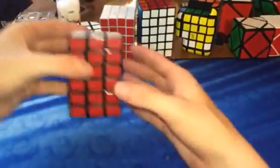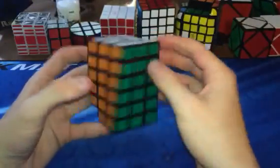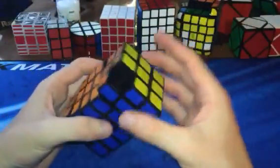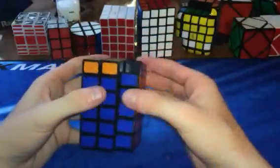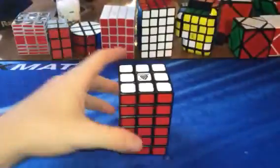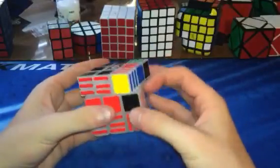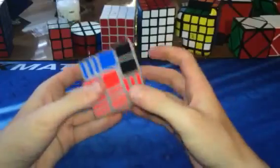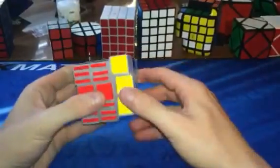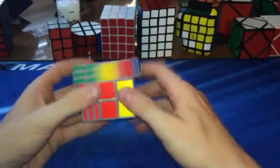I have a Witeden three by three by six — just a regular old three by three by six. Nothing really bad about it except a corner broke, but it still functions completely normal. I just have to remember what color the corner is. I wish the layers were proportionate, but it looks amazing. Three by three by seven by Cube4You — this is a really swishy-sounding cube. I like the sound of it and it's good even for three by three solves. Doesn't have anything wrong with it.